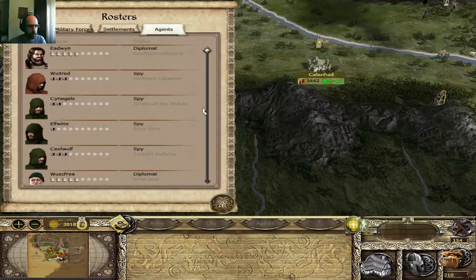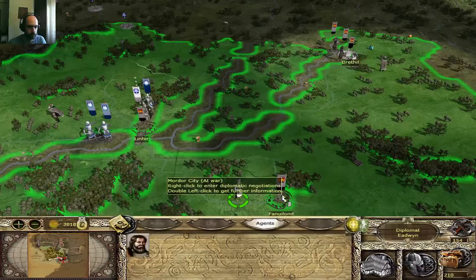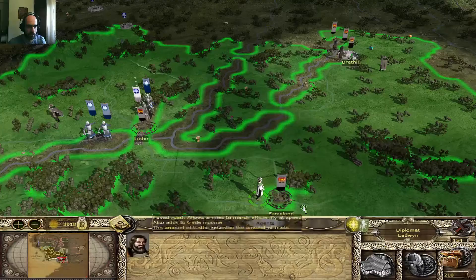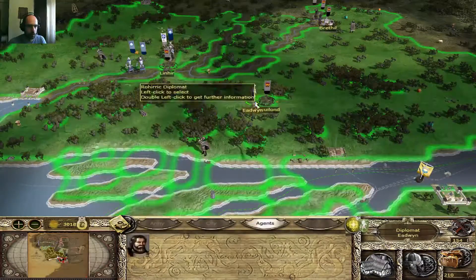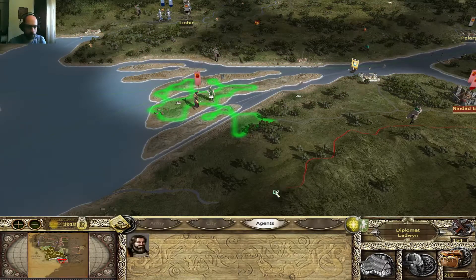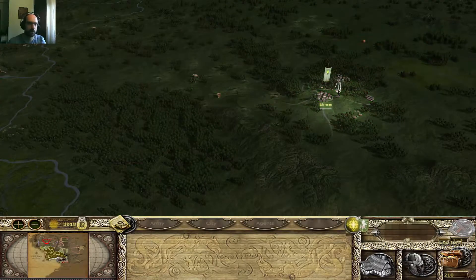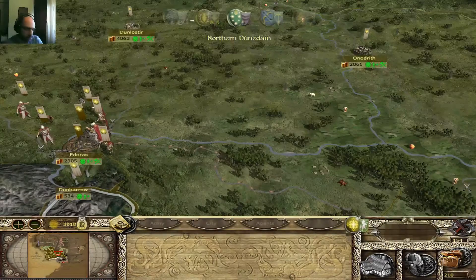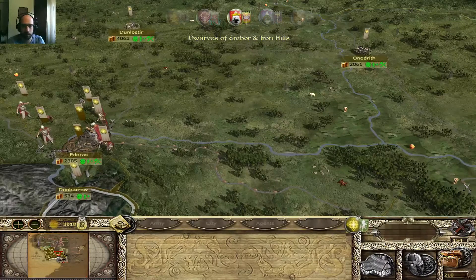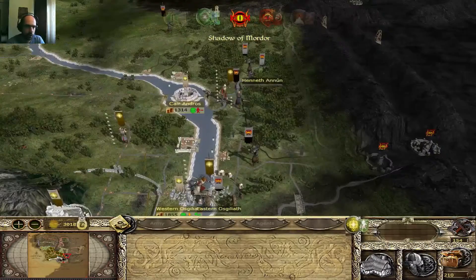It's time to end the turn — actually, let me check with the diplomats first. A very demanding ceasefire. If they don't want a ceasefire, that's fine. I'm actually going to try to talk with the Harad — I think that would be a nice idea. Another agent — let me check this one at Breeland. He has already performed a mission, so let's end the turn. I need to readjust all the armies and check them on an army-by-army basis.